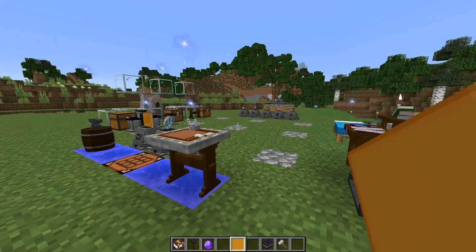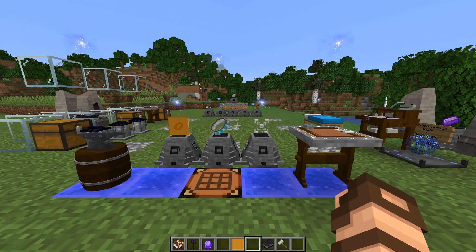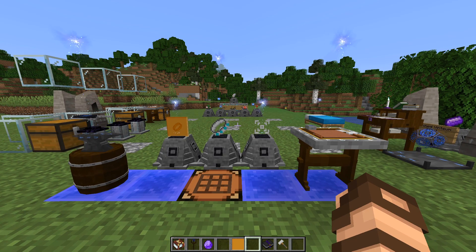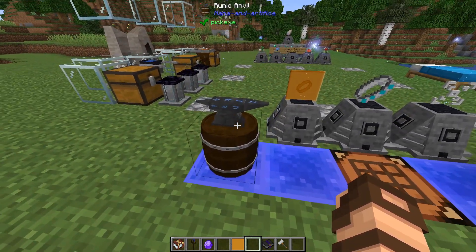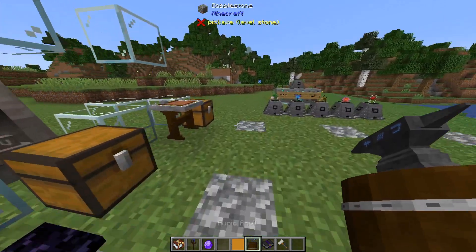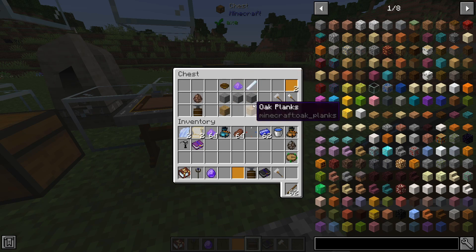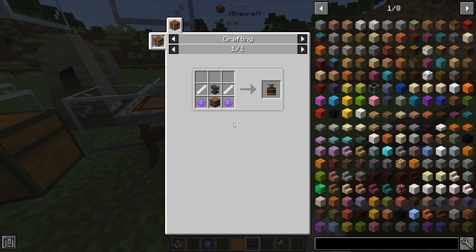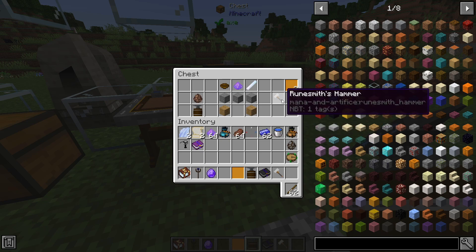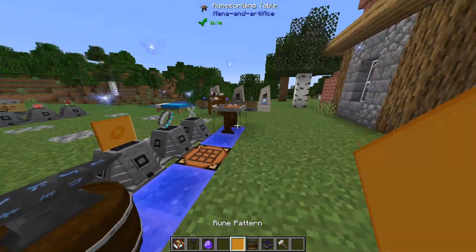Now we're actually getting into the meat and potatoes - we're starting to get into runesmithing. To start this process you're going to need several materials: a rune scribing table, a runic anvil which I think we covered in the very first episode. The runic anvil is made in a similar manner - it requires an anvil and a little bit of extra ingredients. You're also going to need a runesmith's hammer and a runesmith's chisel, as well as a bunch of these rune patterns. Make a whole bunch of these and gather yourself a lot of clay.